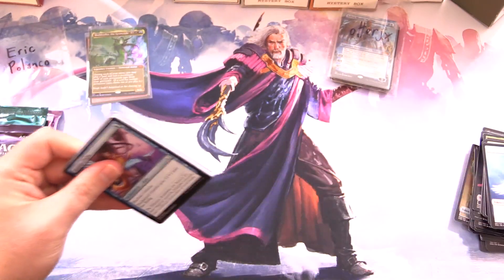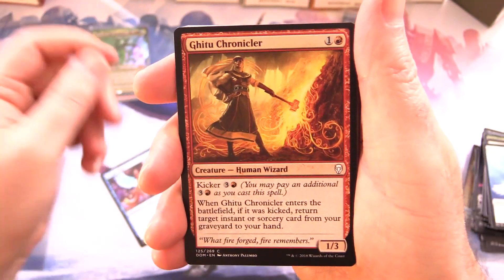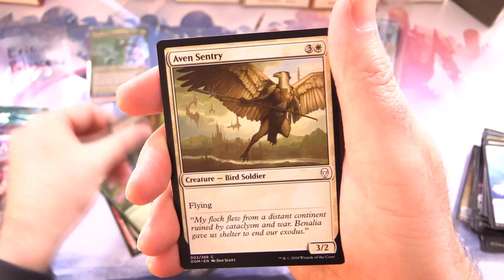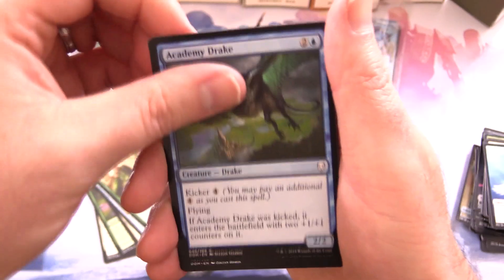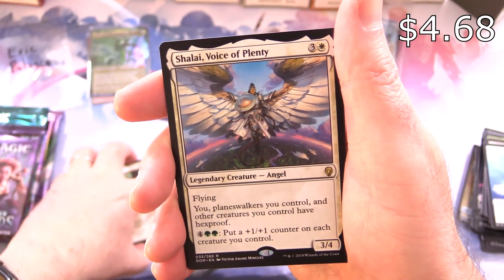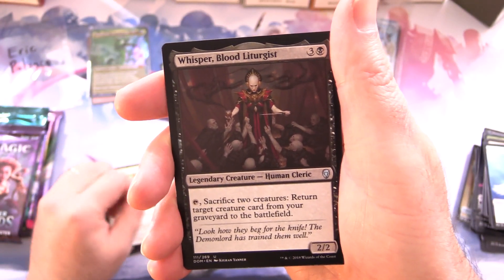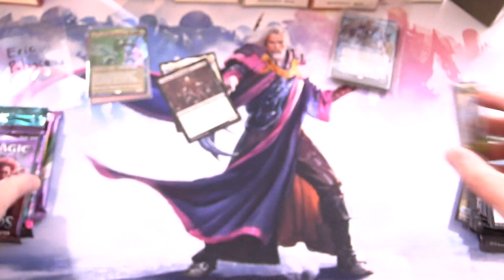Dominaria — let's go, Eric! Good luck. Hoping for the Mox Amber today. We have Arcane Flight, Gitu Chronicler, Banalish Honor Guard, Adventurous Impulse, Soul Salvage, Aven Sentry, Skittering Surveyor, Primordial Worm, Academy Drake, Demonic Vigor, and Memorial to Genius for the uncommon. Sanctum Spirit and Shalai, Voice of Plenty is the rare — awesome pull there. Whisper, Blood Liturgist is the legendary, along with a Mountain and Soldier.